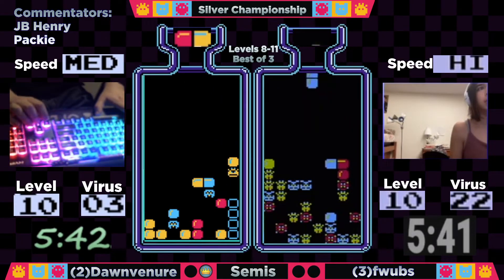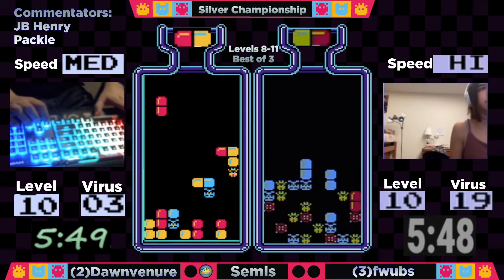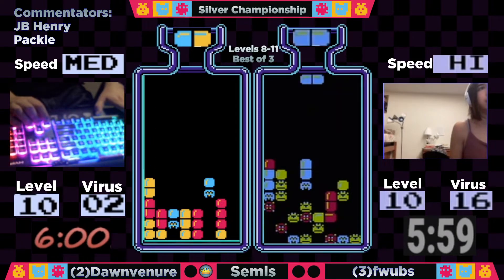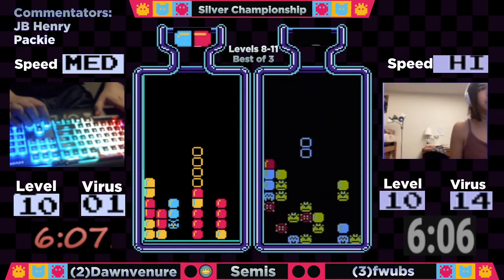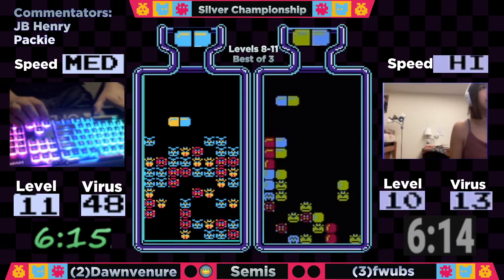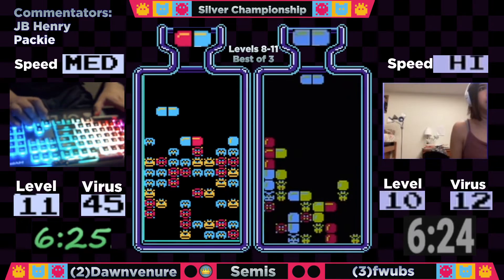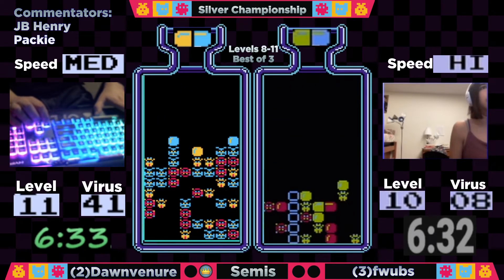We are seeing Flubs again facing a loss, playing strong and coming back — she really earned her way into this semi-final match against Dawn Veneer. Looks like a bit of a misdrop there, but she quickly corrected it with another double blue. Dawn's going to be out at 6:08 — a little sluggish on the time but still doing fantastic. Now we see Dawn Veneer go to work on level 11, looking to put this away against the three-seeded Flubs. We're seeing a lot of really smart horizontal plays, really reducing drop times — just clean, efficient play by Dawn Veneer.